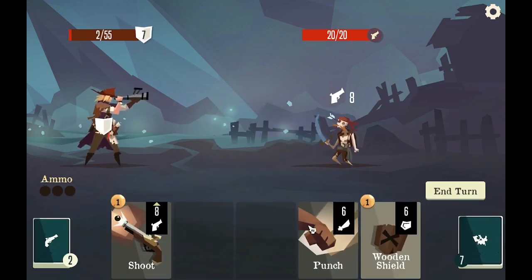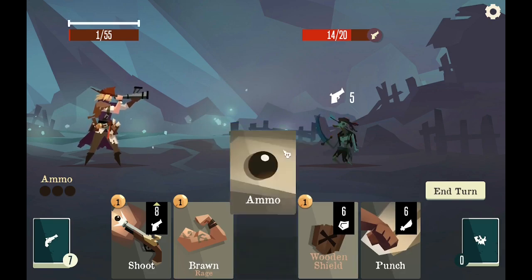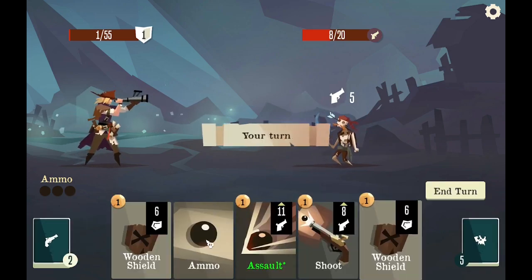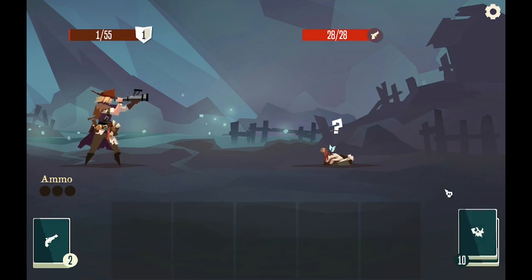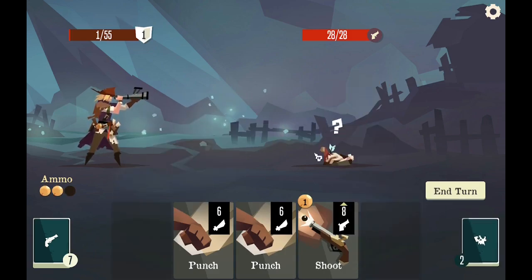Ammo, shield, punch — I'm still alive by one HP. Give me the ammo — I'm so low on ammo right now, it's not even funny. Surviving on one ammo is not fun.